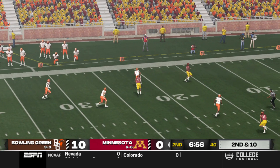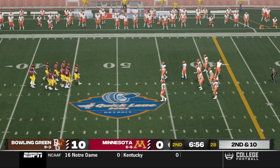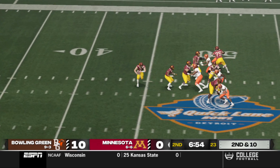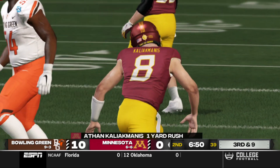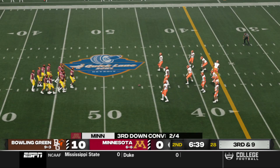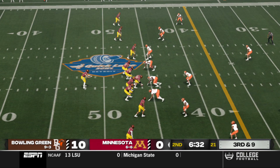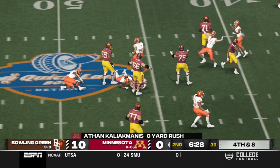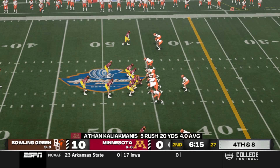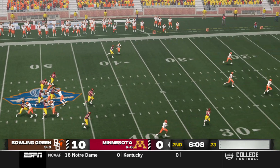He throws right away — incomplete, almost picked off. The quarterback threw it right into the hands of the safety; I can't believe he dropped it. From the 48 yard line, second down. He tries to buy some time and they make the stop around the 46 yard line. They'll spread the field with five wide. He fights forward to about the 46. I think the play call was right by the offense — the defense just made a better play, they seem to want it more here on this big third down. The offense comes up a little bit short, setting up fourth down. Give all the credit to the personnel on the defensive side of the ball.